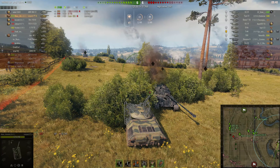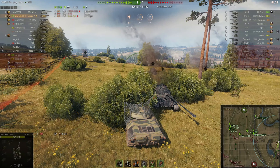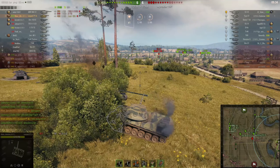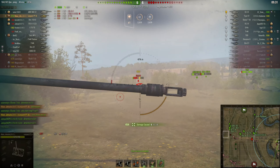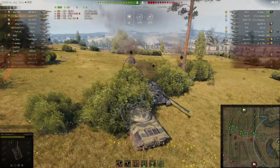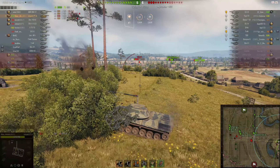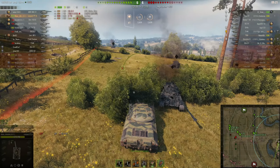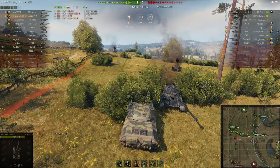Back to the armour — hull armour is rubbish. And the turret doesn't get any better: you only have 52mm on the front, 60mm on the side, and 60mm on the rear. So pretty much any tank you'll meet in this tank, even tier 7s, shouldn't have a problem penetrating your armour.